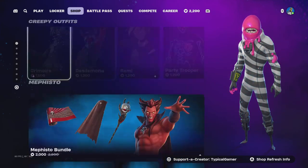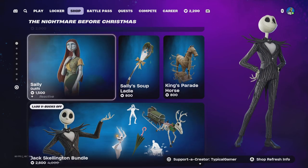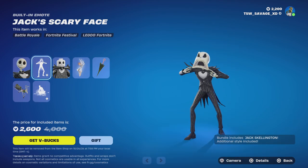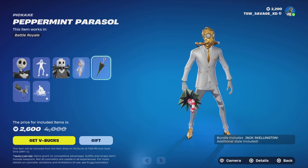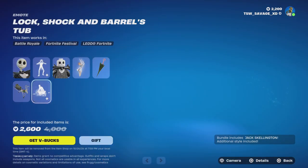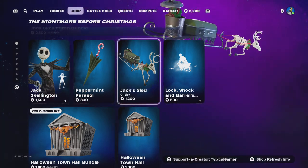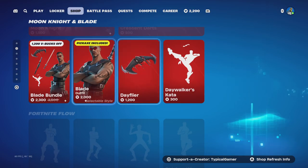They brought back Jack Skellington. With this bundle you get the Jack Skellington skin with two styles: Santa Jack and regular Jack. His emote called Jack Scary Face, his backbling called Zero with no styles, his pickaxe called Peppermint Parasol with no styles, the Jack Sled glider with no styles, and the Lock Shock and Barrel's Tub. You can buy the skin, backbling, pickaxe, glider, and emote all individually.